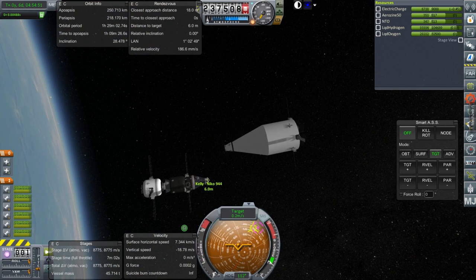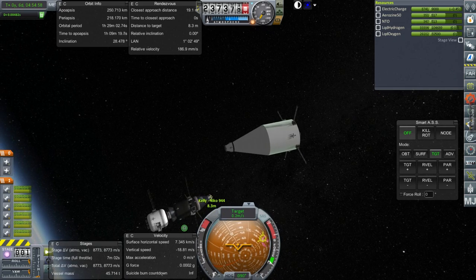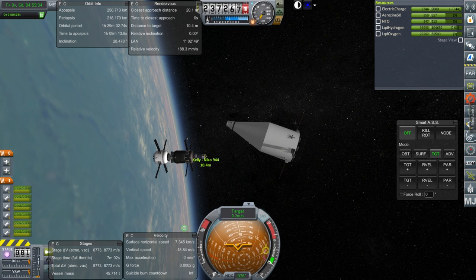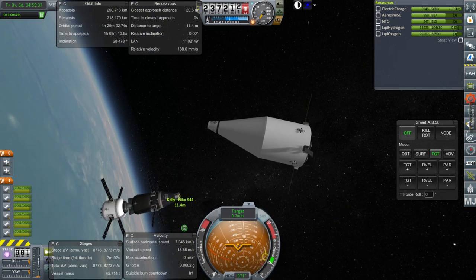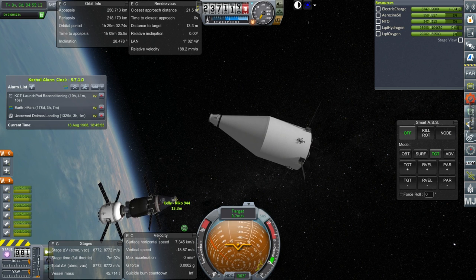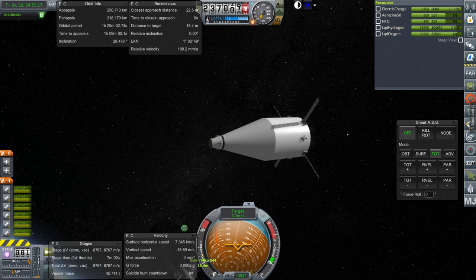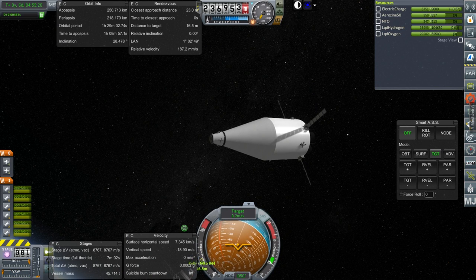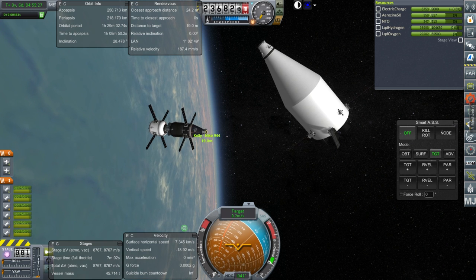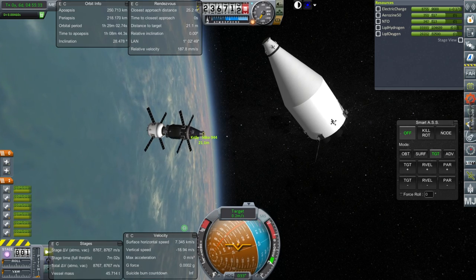We're probably going to have to deorbit anyway. It's been a great disappointment frankly — we didn't have enough power and everything. Let me pause it here and we'll try this docking again next time. We'll have to bring the capsule down either way, then we'll regroup and see where we can go from there. Right now the date is August 18th, 1968, so we still have almost a year. For now we'll leave our missions in orbit and see what happens. Thank you for watching — if you enjoyed this please press like, leave comments or suggestions below, and I'll see you next time.